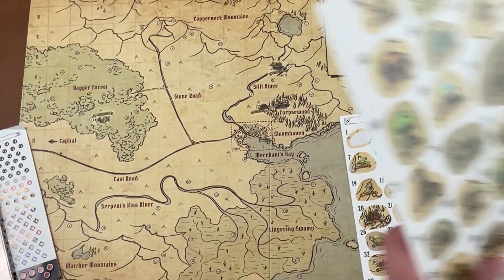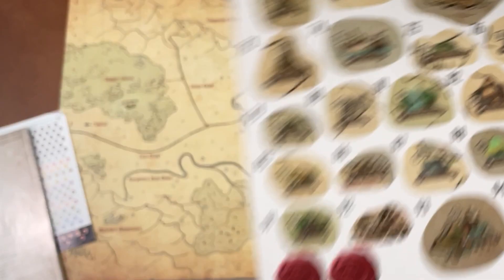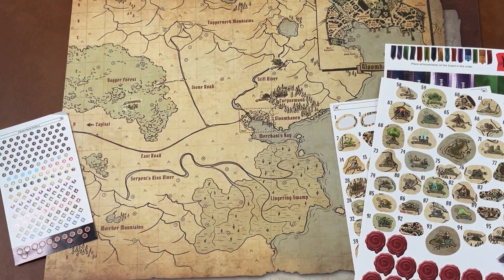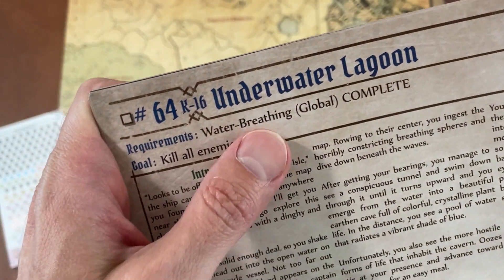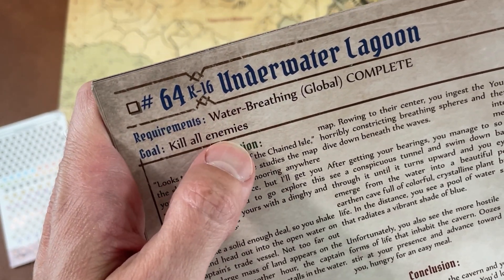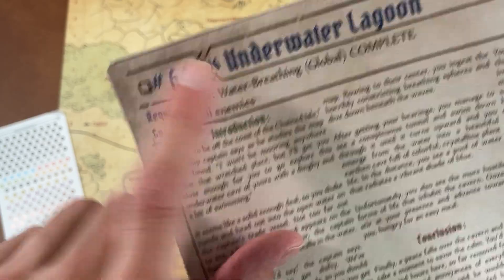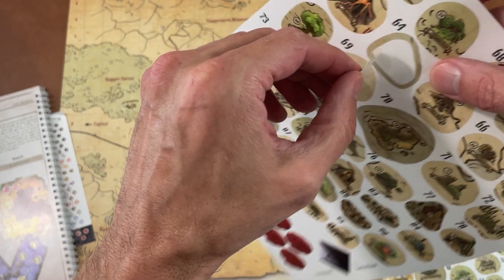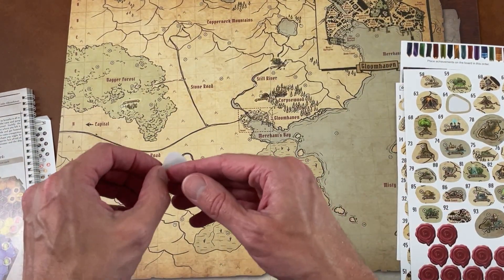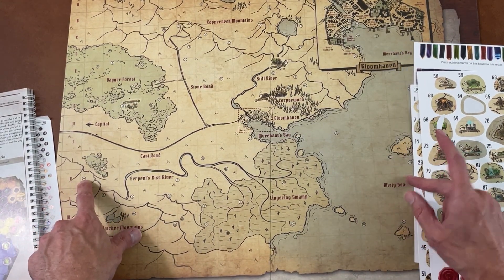While playing, we also unlocked a few others — we unlocked 64 here. Let's look up where that is. 64 is K16, the Underwater Lagoon. We can't even go there — how did we unlock that? Well, I don't know. You unlock random encounters sometimes, and that was what we did. K16 — there it is.